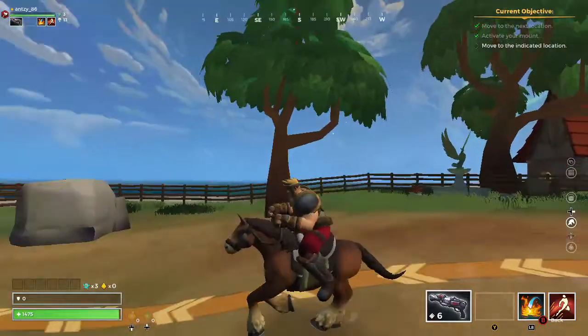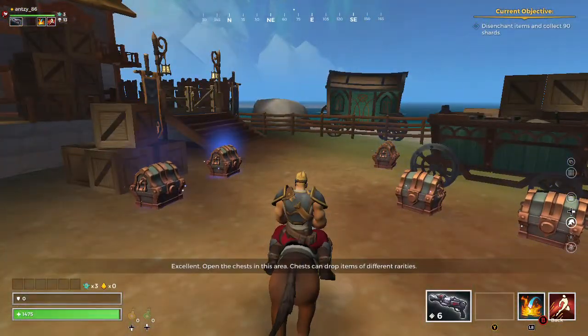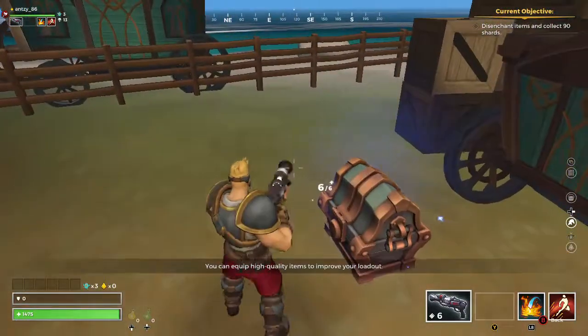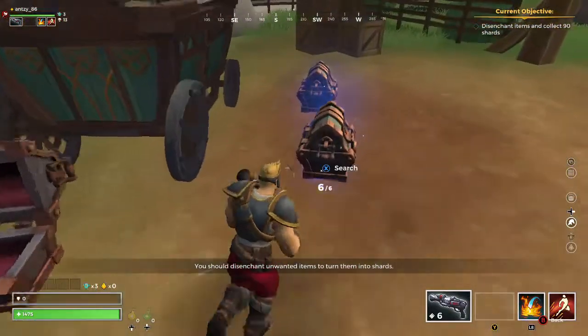Taking damage will dismount you. Excellent. Open the chests in this area. Chests can drop items of different rarities. You can equip high-quality items to improve your loadout. You should disenchant unwanted items to turn them into shards.